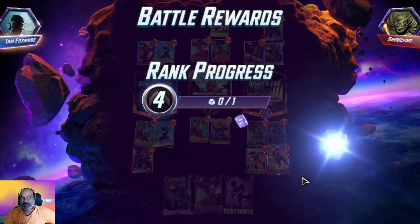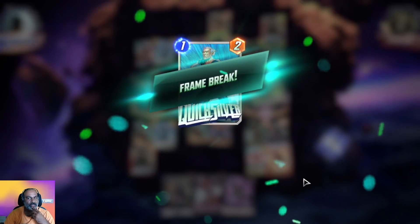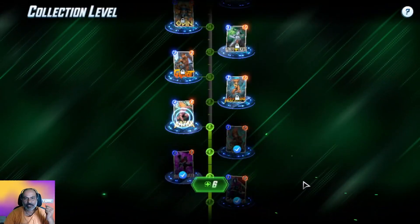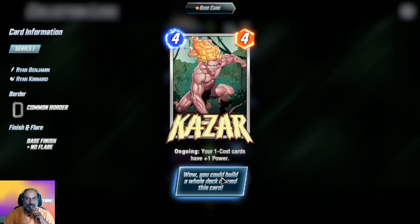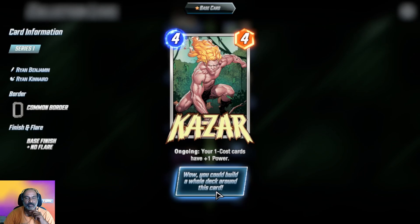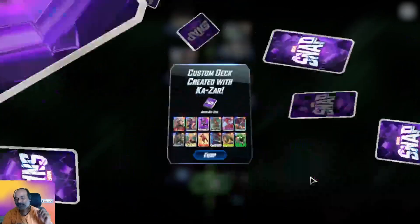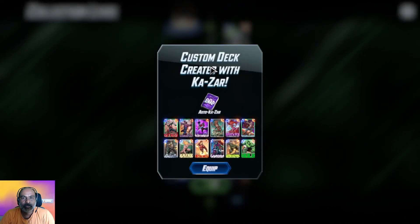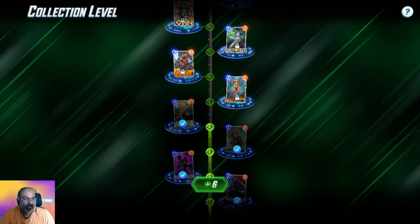I want to see whether we can do three locations — is that even possible? I am still in the learning curve. You could build a whole deck around him — make me a deck. We got a Kazar deck automatically created.